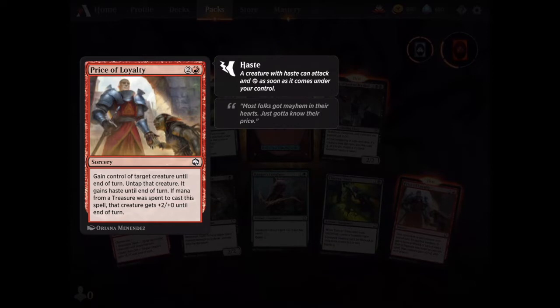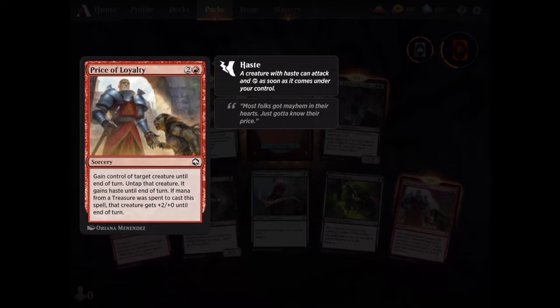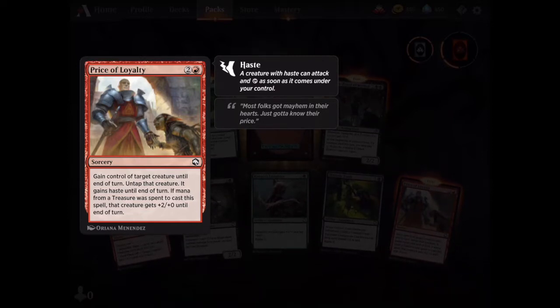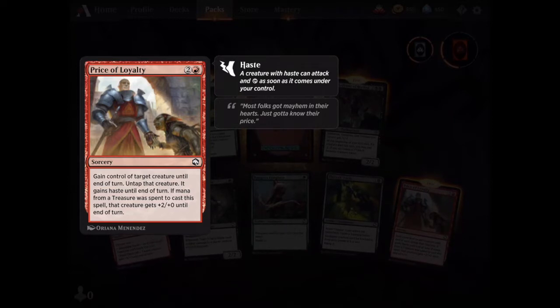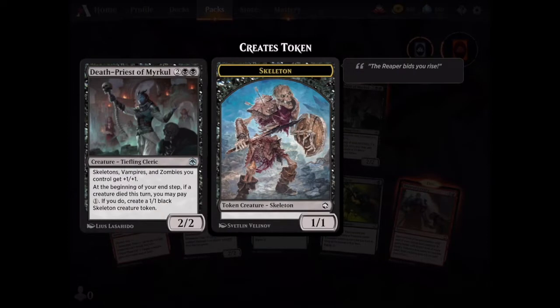Price of Loyalty. I like these cards. You can take control of an opponent's creature, and then with a sacrifice deck you can sacrifice them, get rid of them. And they get plus two if they use treasure. Good, I wanted that one.